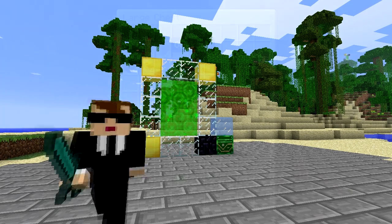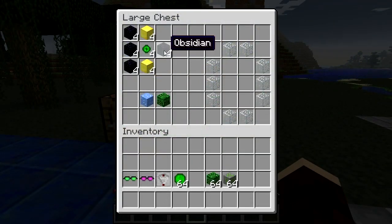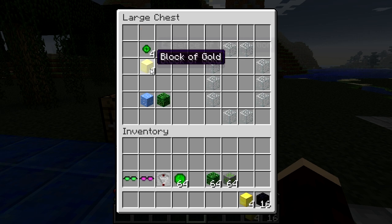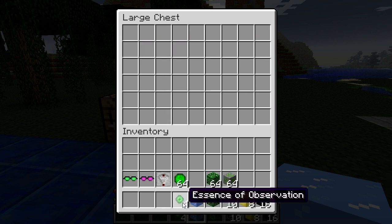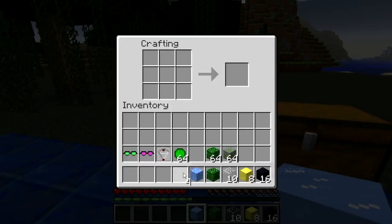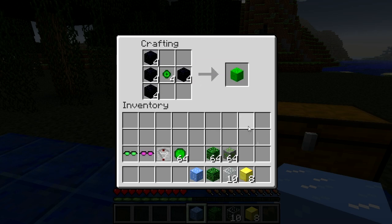The setup for these is important, so listen closely. You'll need obsidian, gold blocks, glass blocks, a quantum computer and an ice block, as well as some essence of observation. Make four observer-dependent blocks, putting obsidian in every slot except the two which are on the axis of travel, which must be gold blocks. This means if you're planning to enter your portal from the north and the south, put gold blocks in the north and south slots.